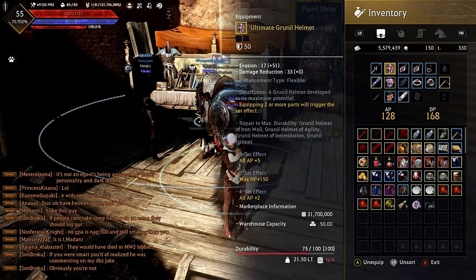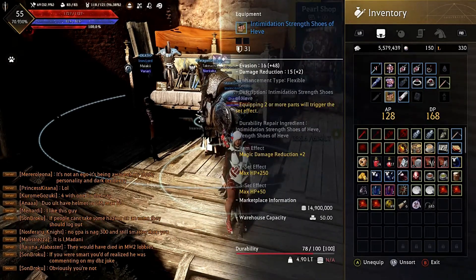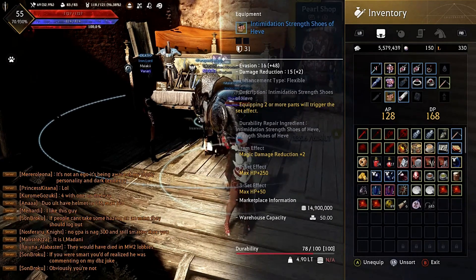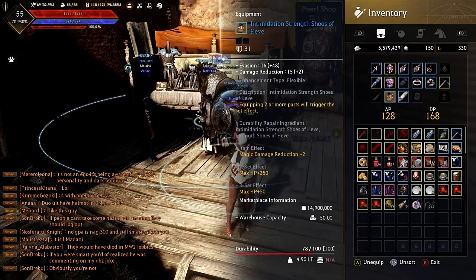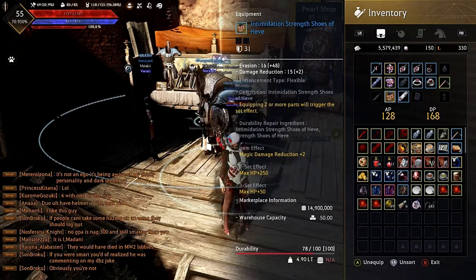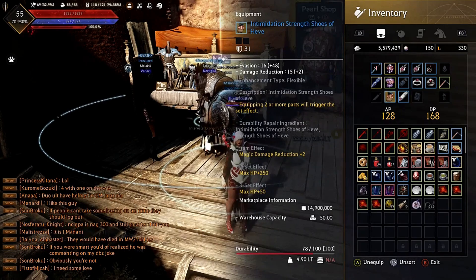The meta currently for a lot of classes is running two-and-two — two pieces of Grinnell and two pieces of Heave armor. The reason is to get that plus five AP option for attack power and the plus 250 max HP from the Heave set. This lets you be tanky while putting out a lot of damage. A full set of Heave is also viable, giving you plus 300 max HP.